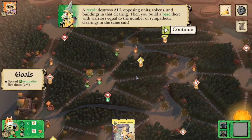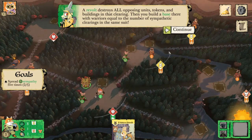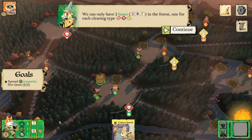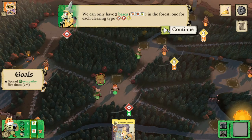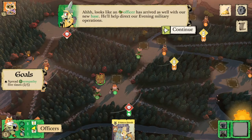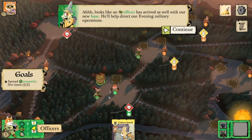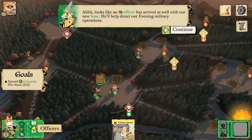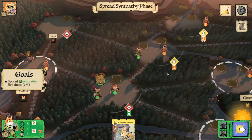There are only three bases and we can only have one of each type, so our fox base has now been placed and we have the mouse and rabbit bases remaining. We've also gained an officer. The officer comes out of our warrior supply just like our warriors do — so even though we only have one warrior on the board, we've decreased down to eight from ten because one was added to officers. Officers are going to help us take actions during evening.